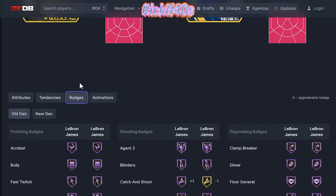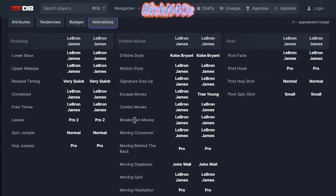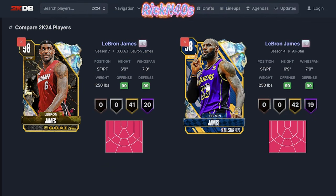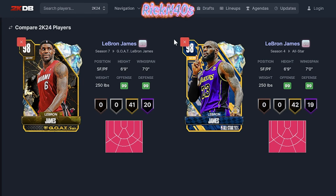The new LeBron has Catch and Shoot on Hall of Fame. Big wow. But as far as these animations, it's crazy that Trae Young is on the All-Star. So honestly, if you have All-Star LeBron James, you don't even really want to run this GOAT LeBron James. This GOAT is just not a go.